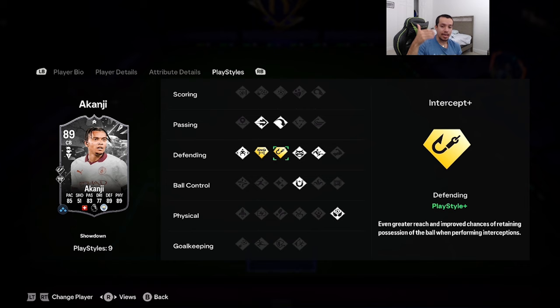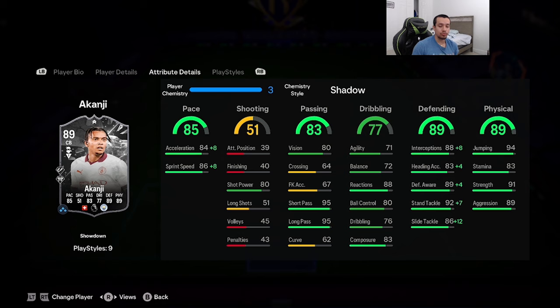The two play styles on plus are block and intercept. The play styles on this Akanji are very solid. There's only one chem style you want to give the card and that's the shadow chemistry style. Acceleration goes to 92, sprint speed up to 94, everything in the defending category goes up to the 90s, with stand tackling maxed out at 99, interceptions 96, defensive awareness 93, 91 strength, 89 aggression — a very good combination.